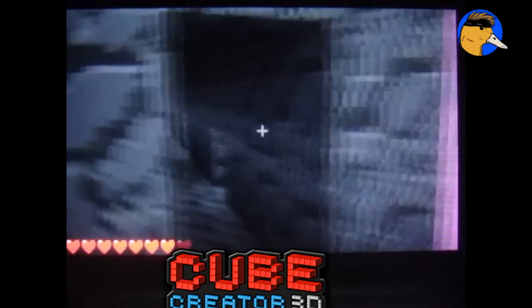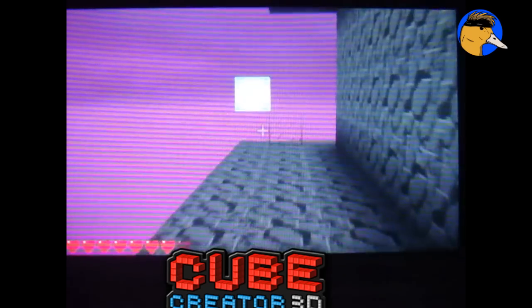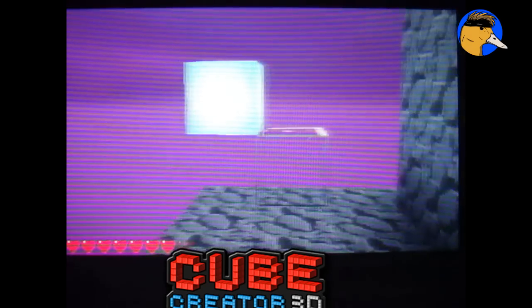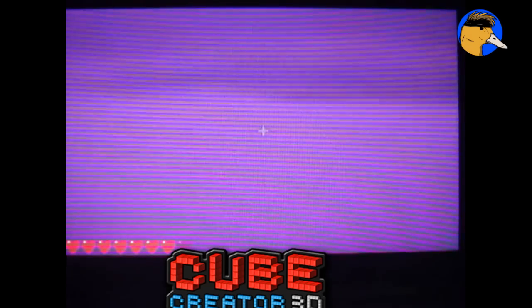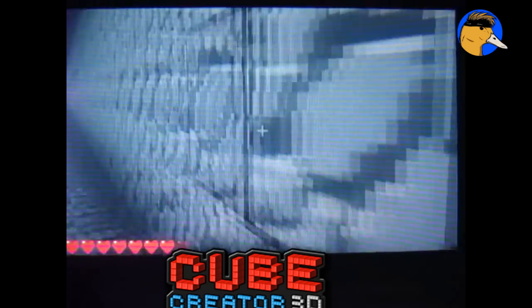What's up guys, it's Tuck A Pin here. We're playing Cube Creator and I've kind of encountered a glitch and I want to show you guys. Look at where I'm at — it kind of looks like a glitch on itself, right? I'm doing some weird things in this game. I'm trying to test the physics of it and it looks cool.